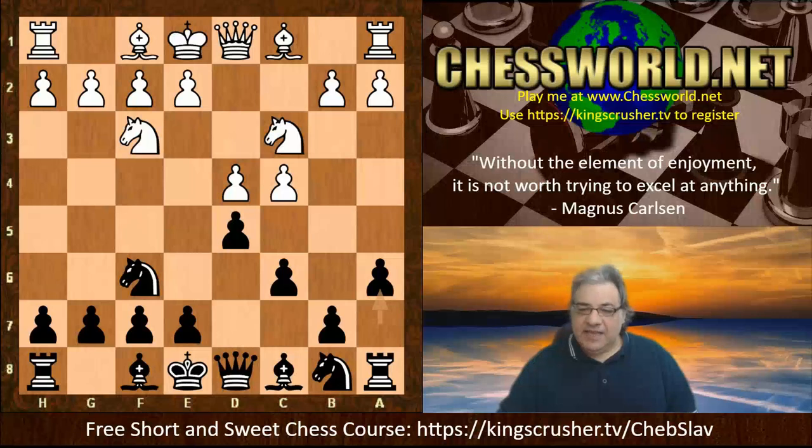That's why I thought this game example was worth showing - to get an idea of the range of features and ideas with this opening. Against bishop f4, the cheeky d-takes-c4 might actually be justified sometimes. It's better to have game examples at longer time limits, but this was interesting nonetheless. If you want to research more about the Chebanenko Slav - Chebanenko was a player in his own right - there's a free short and sweet course at kingcrusher.tv/ChebSlav, with Grandmaster Alex Kulovic. Comments, questions, likes, shares, subscribes with the notification bell always appreciated. Thanks very much.